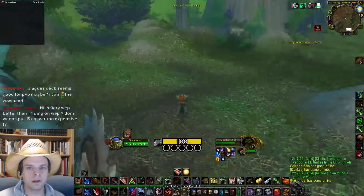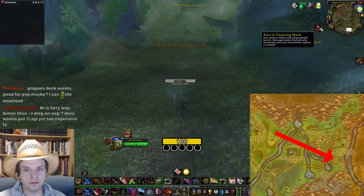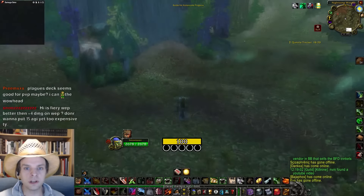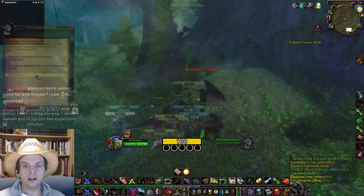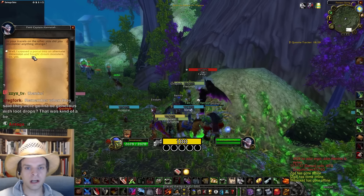The first step is to enter the Ashenvale Nightmare Incursion and head south of the lumber mill. Eventually you'll gain a debuff that looks like resurrection sickness. Once that happens you can turn around and exit the nightmare incursion.